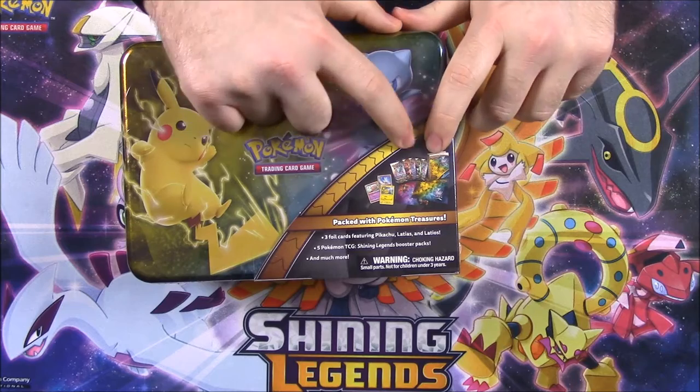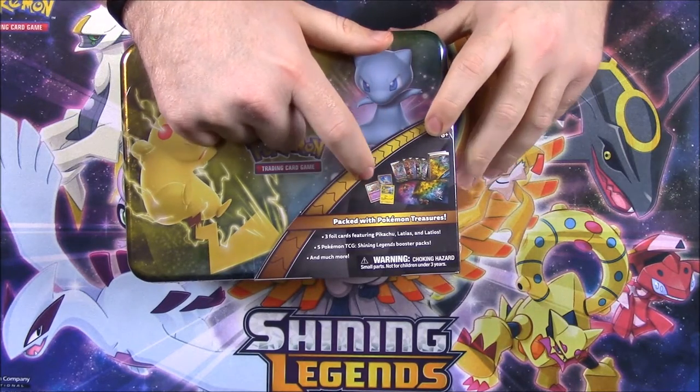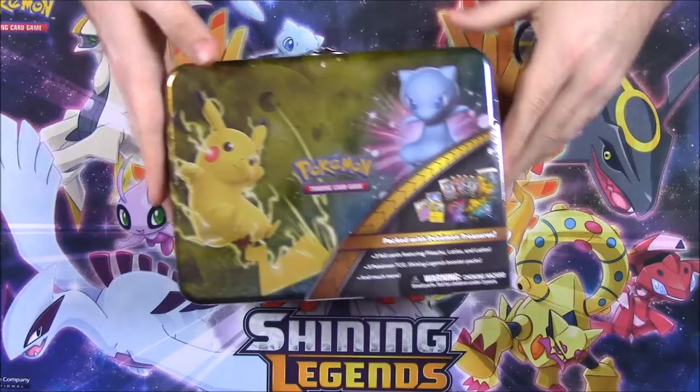So you can see here what it comes with: five Shining Legends packs, three promo cards, some stickers and stuff. So we'll go through and see everything.